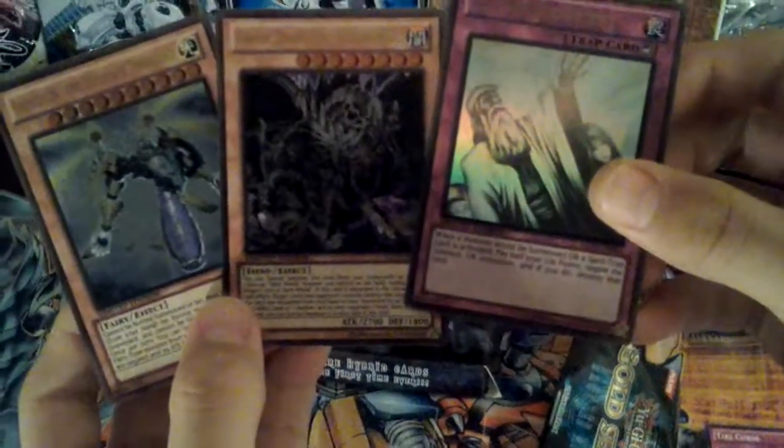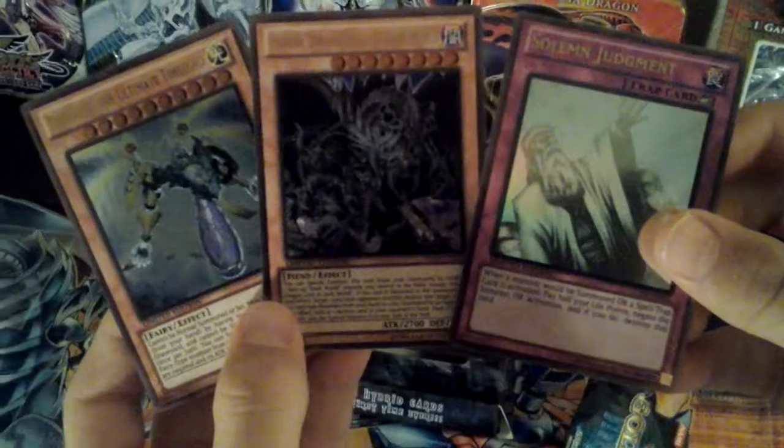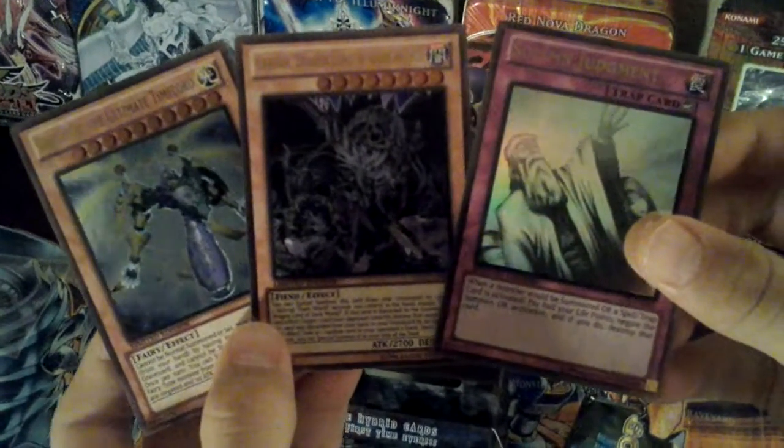So there you have it YouTube — three Gold Ultras: Cephalon the Ultimate Time Lord, Photographia Dragon Lord of the Dark World, and Solemn Judgment. Awesome!